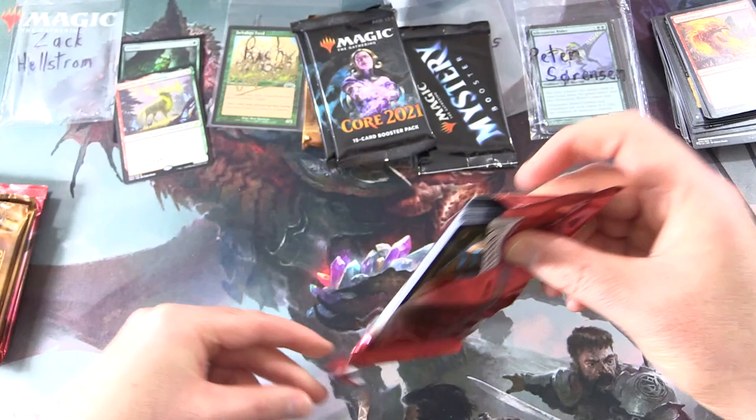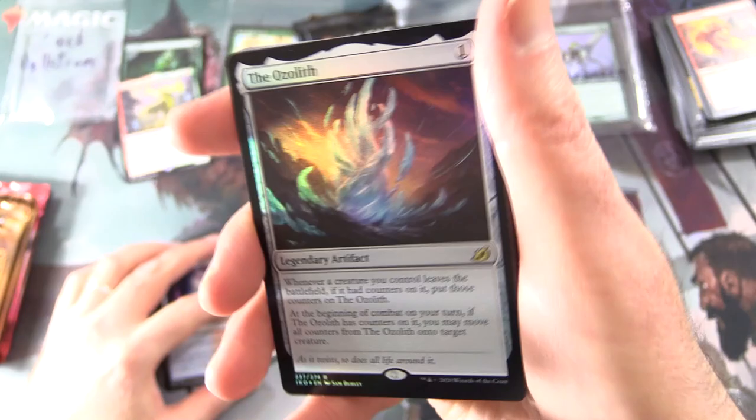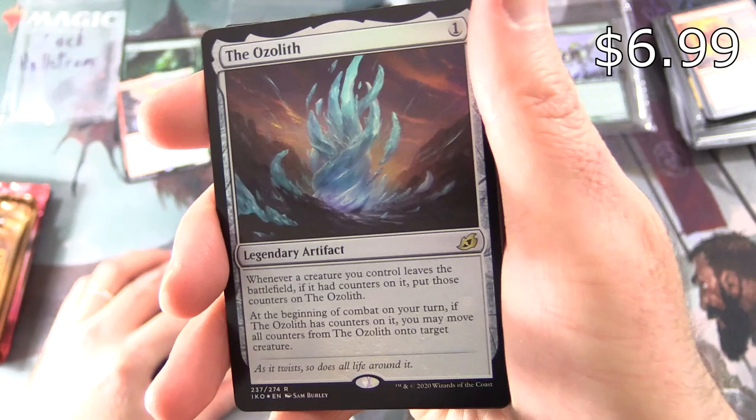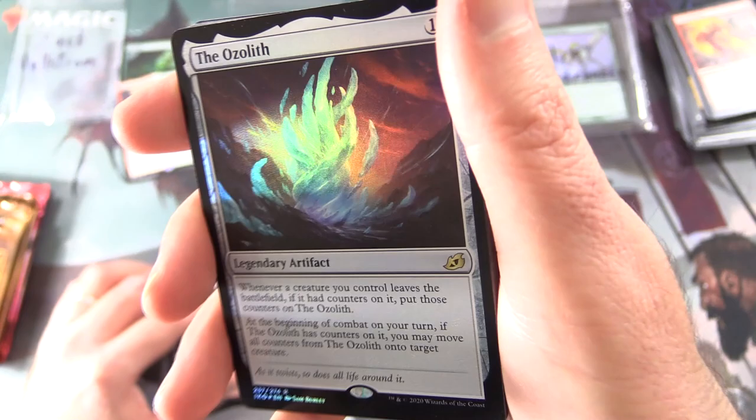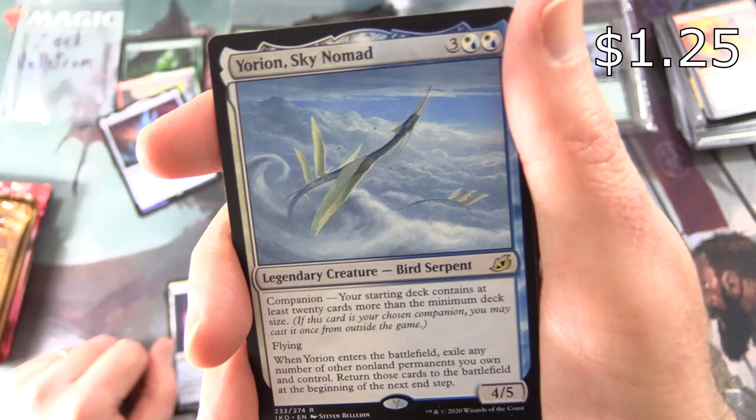On to more Ikoria — if I can figure out how to open up these pull tabs, sometimes a little troublesome. We've got a Human Soldier, Swiftwater Cliffs, and a Foil Rare — The Ozolith, Legendary Artifact for one. Whenever a creature you control leaves the battlefield with counters on it, put those counters on the Ozolith. At the beginning of combat on your turn, if the Ozolith has counters on it, you may move all those counters onto target creature. And I do love saying Ozolith.